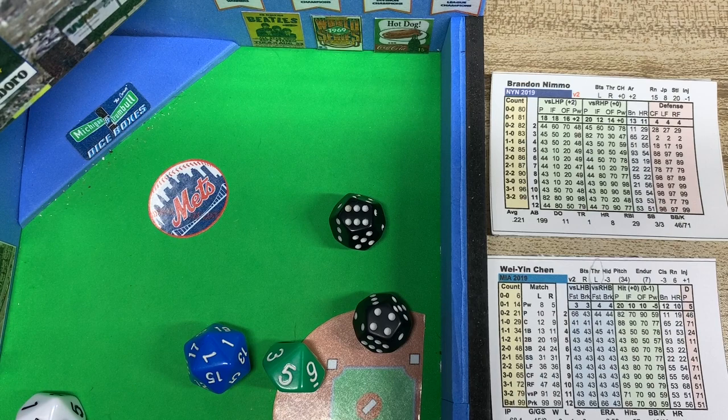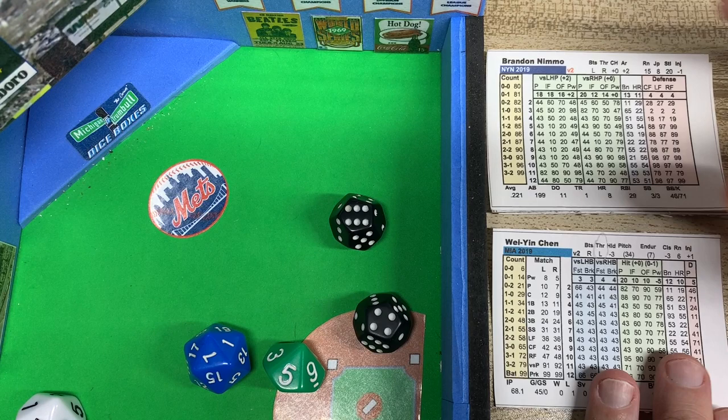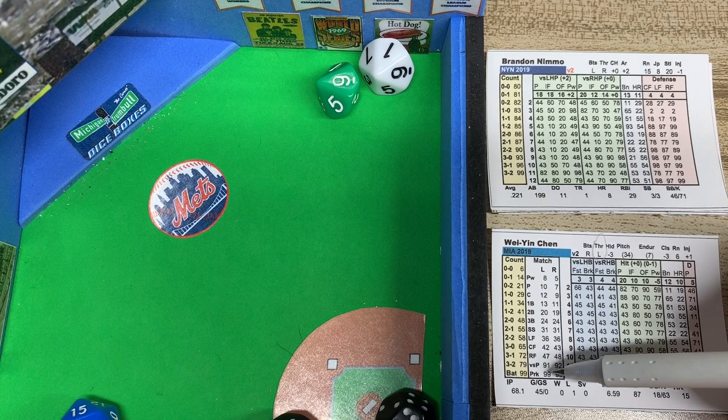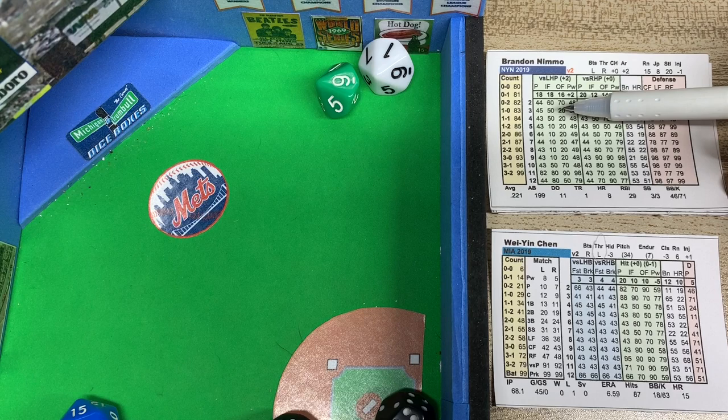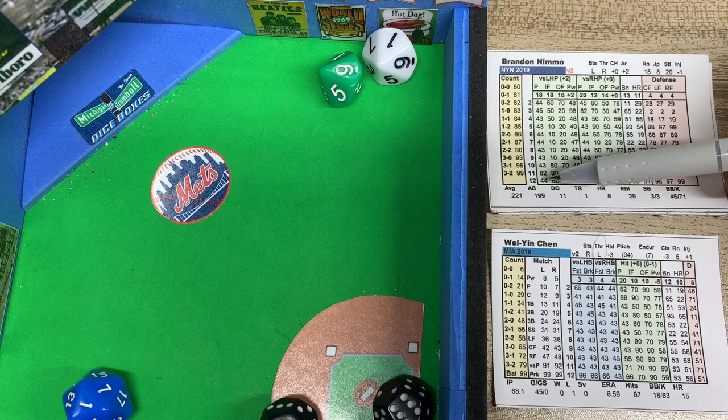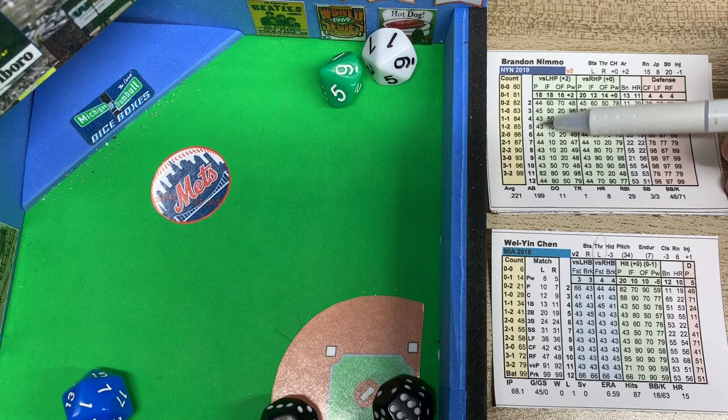Looking at the lefty matchup column, we got a 91 versus a lefty — that's a pitcher matchup. It's a 3 versus a left-handed pitcher, so 18 minus 3 is 15. We roll a 7, which is below 15, so it's off the batter column against the pitcher. The 2d6 is an 8, and that's a strikeout — Nimmo swings and misses at a pitch outside the strike zone.